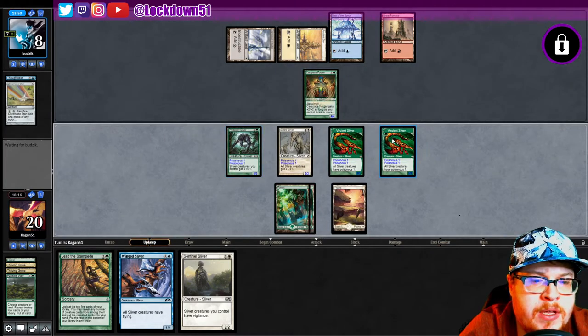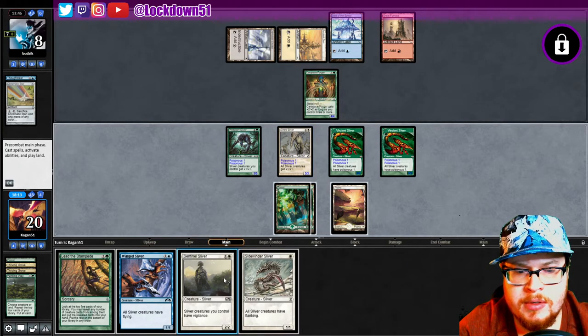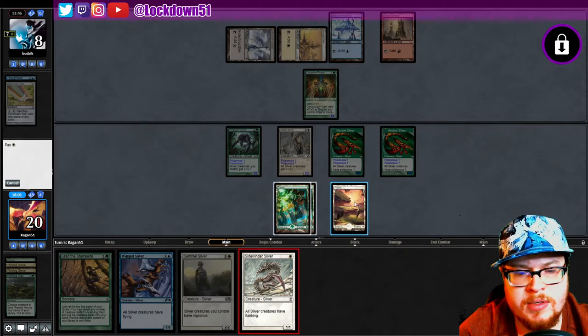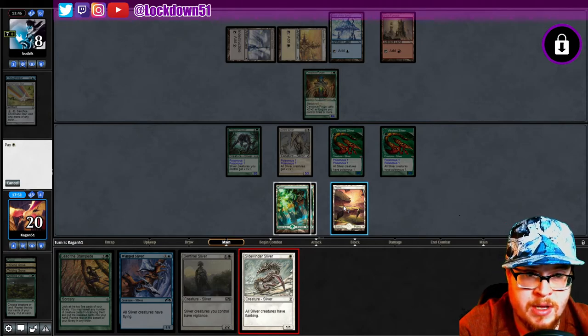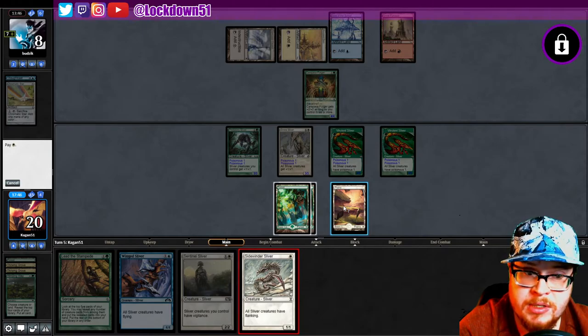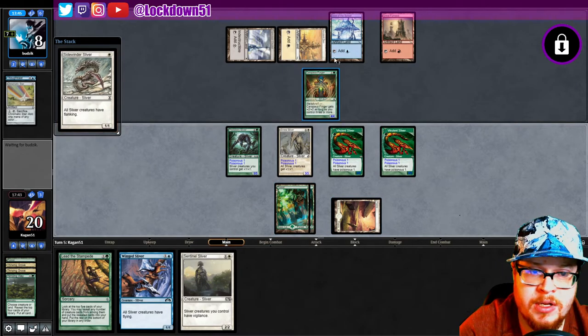There is a world in which they survive this — they have to kill a Vivralint and block. What's better? I'm thinking Sidewinder's better. If they do have that play, they kill a Vivralint and block a lord — they're only taking two poisonous but still taking some damage and they eat our lord. At least by playing this they don't eat our lord, we can at least trade out.